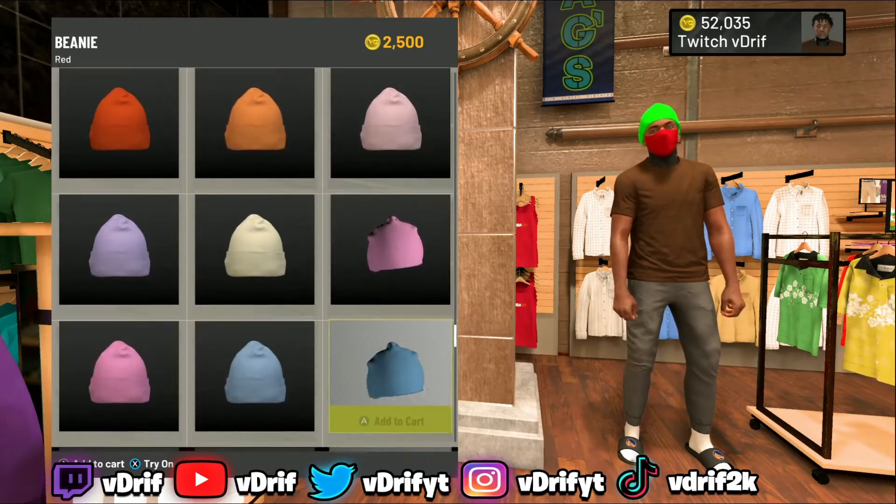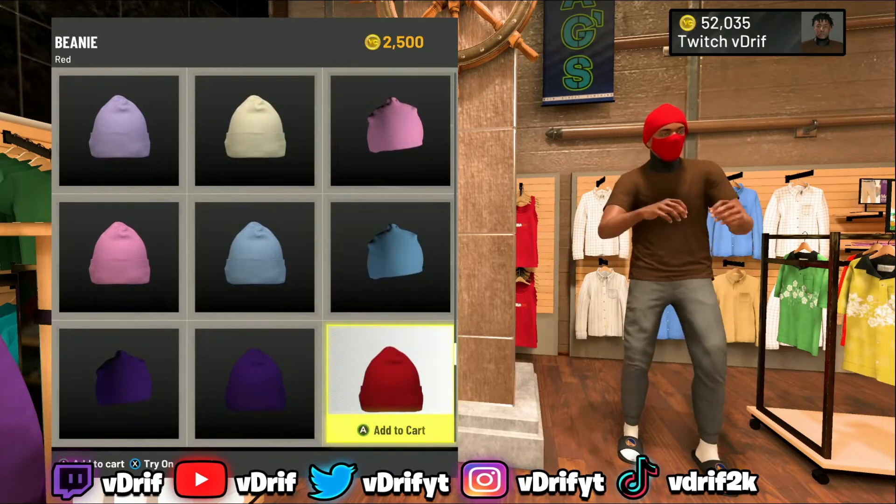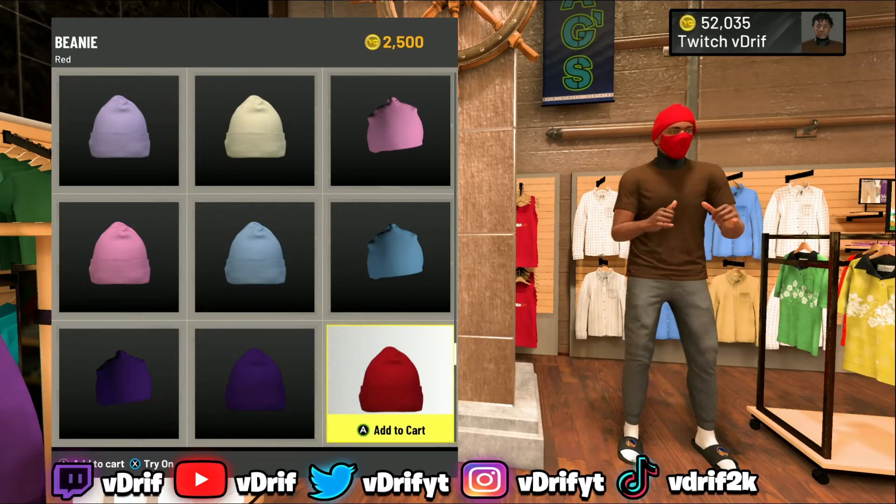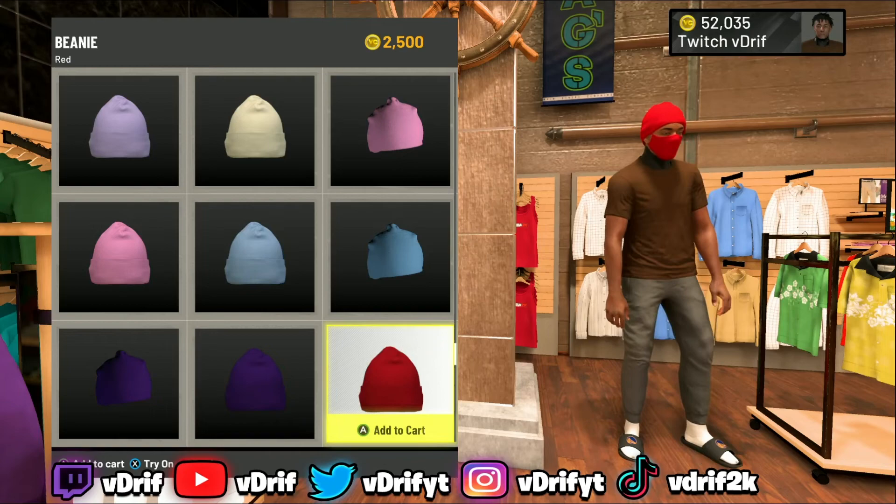Once you get to beanies, you want to find the same exact color that you chose for your face mask. And there you go, that's how you get a ski mask in 2K22 current gen. If you enjoyed the video, make sure you like, subscribe, and comment for more content.